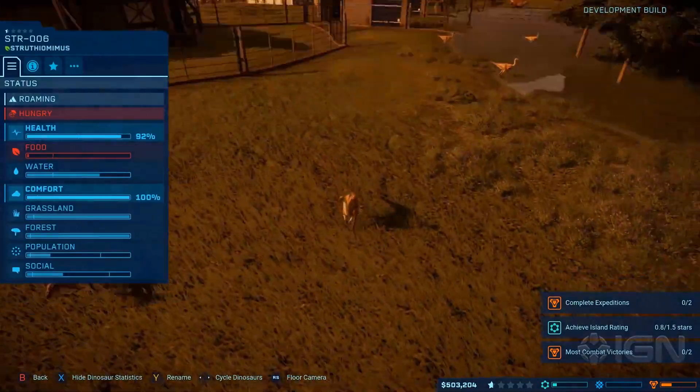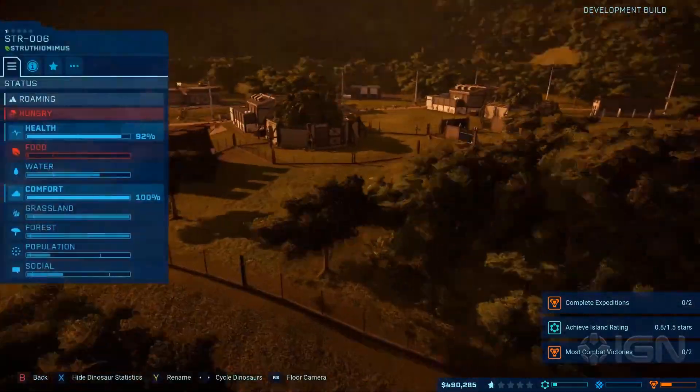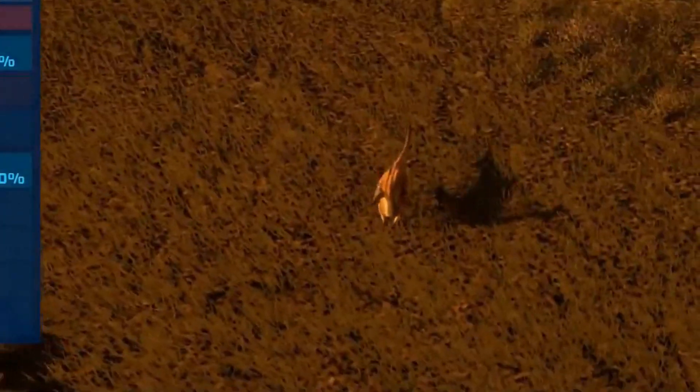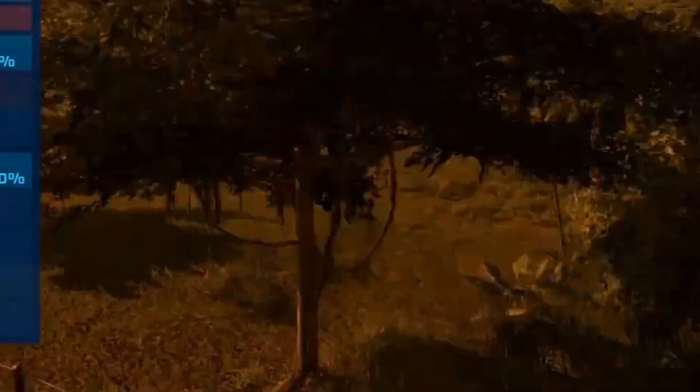Just before we move onto the Dilophosaurus, we do get a glimpse at another dinosaur with a new skin — what appears to be an arid-skinned Struthiomimus. We only get a brief look, but you can see a much paler, browner colouration on the dinosaur in the handful of seconds that the IGN guy playing the game actually spends looking at it.